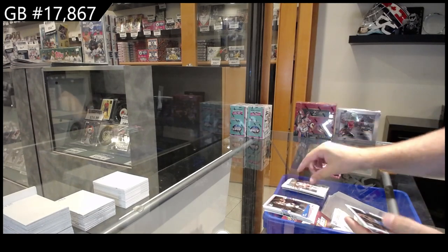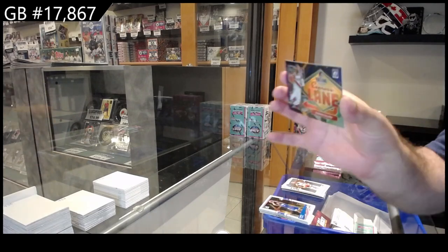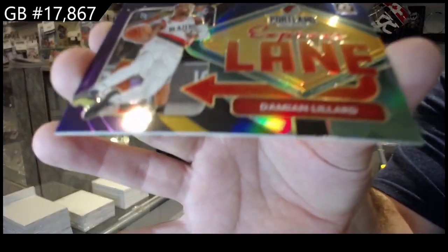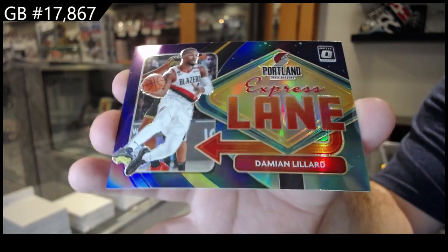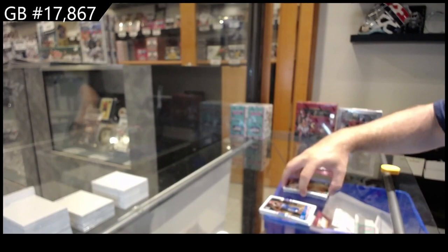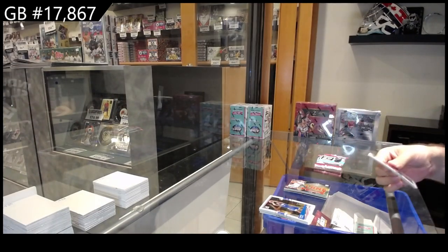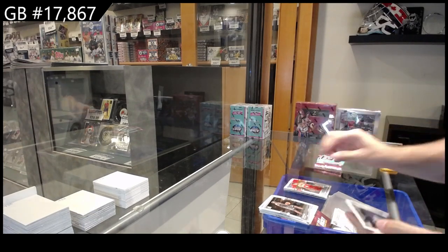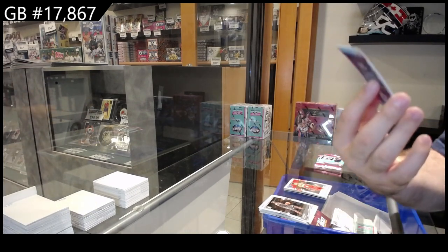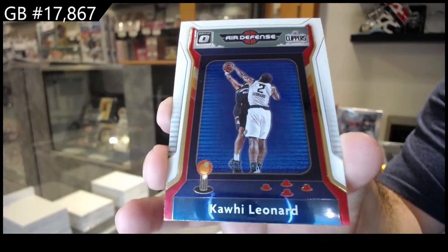Rated Rookie of Vassell for the Spurs, followed by an Express Lane of Lillard Prism for the Blazers. I don't know why this break took more than the days it did — look at the value in each box. Rated Rookie of Mays for the Hawks and an Air Defense of Kawhi Leonard for the Clippers.